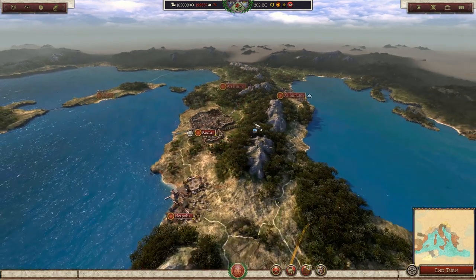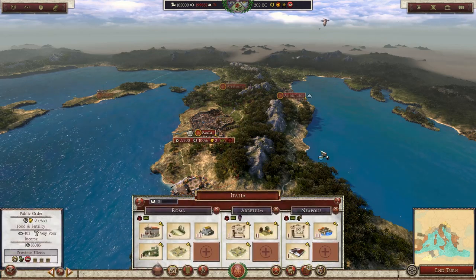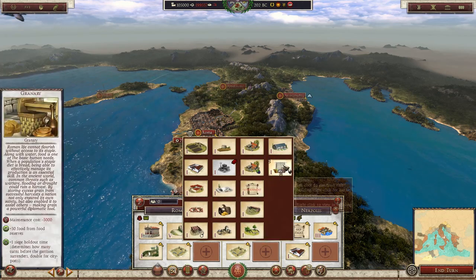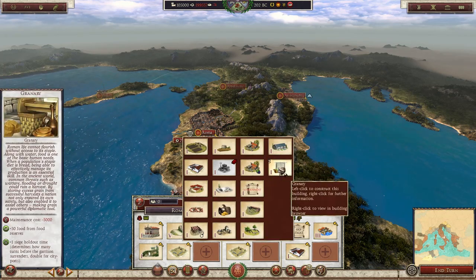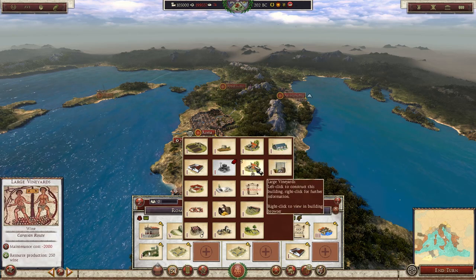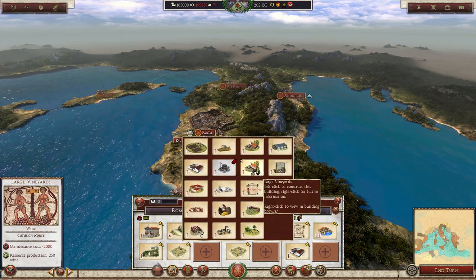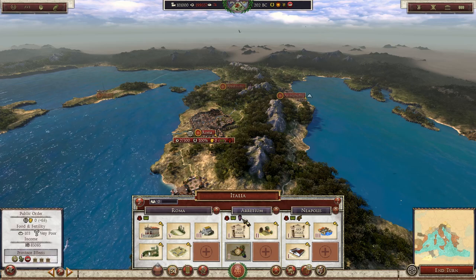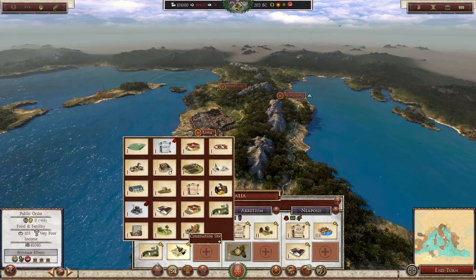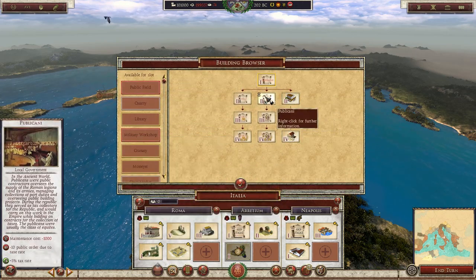We'll start off now in the campaign building stuff. Our major issue is money and food right now. We have Napoli right here with a forum and an empty building slot. I think what we're going to have to do straight away is maybe build a granary, or maybe a large vineyard — which would be really, really good. Producing grapes to sell out, having that wine resource — popping out that vineyard straight away would be a good idea. We also need to try and deal with fertility, and we could pop government buildings as well.